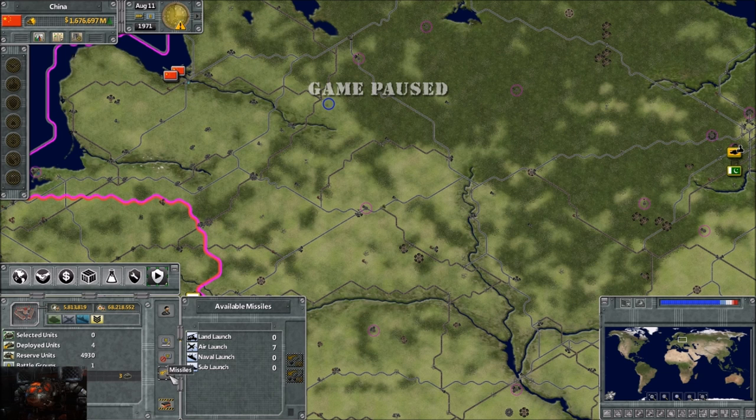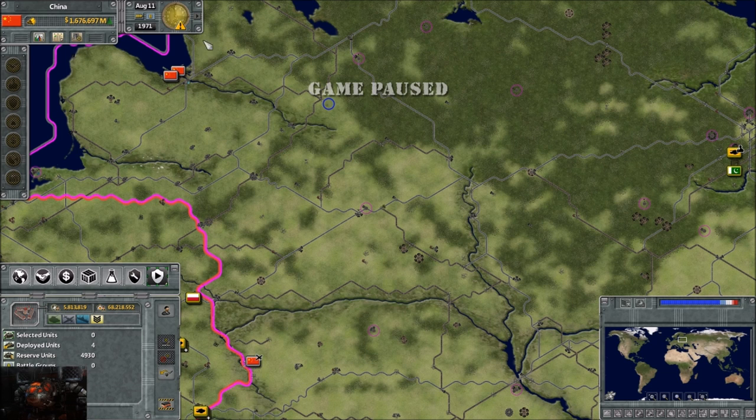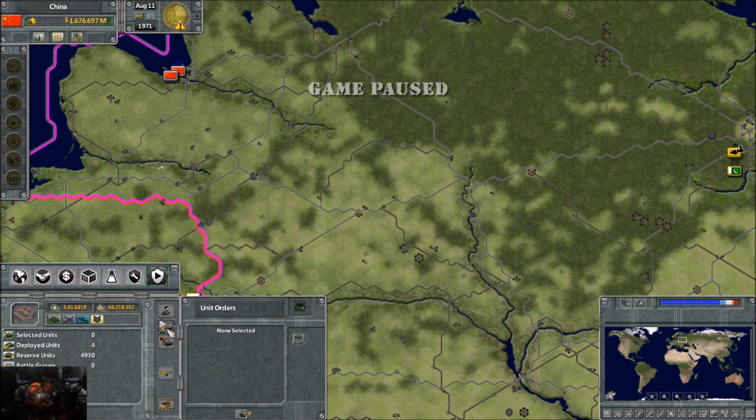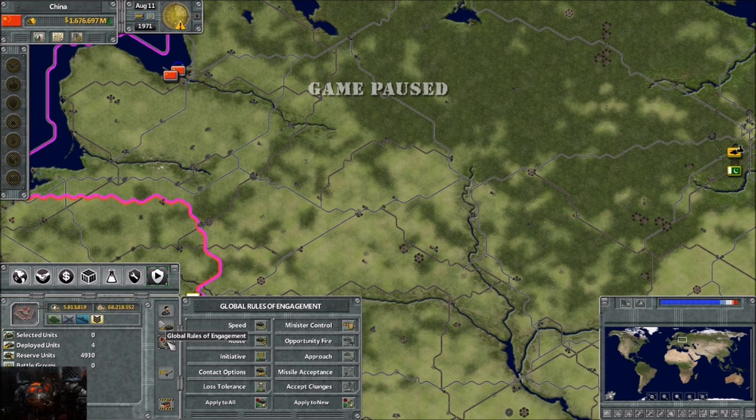You'll notice when we have a unit highlighted there are a couple of options. First one is orders - there's no unit highlighted so there are no current orders. We do have global rules of engagement. For example, you can tell all your units what speed to go: cautious speed, normal speed, fast speed, or your fastest speed.